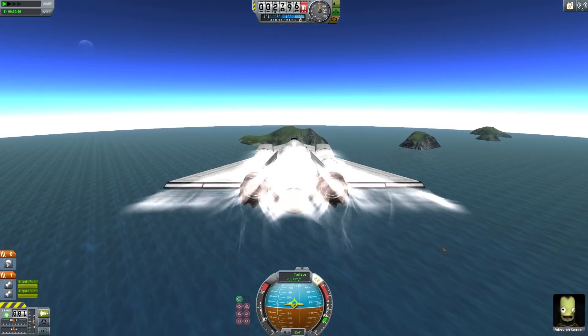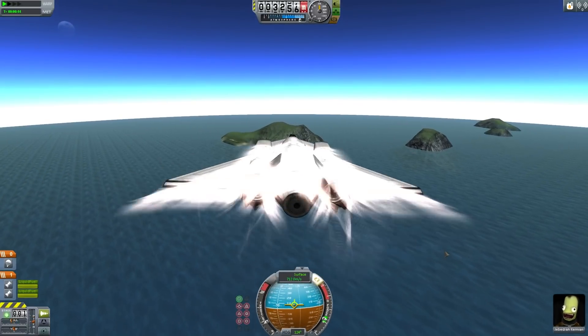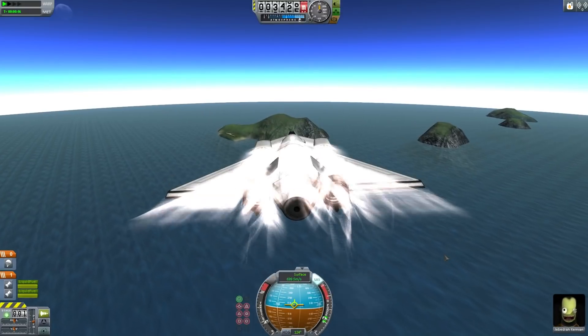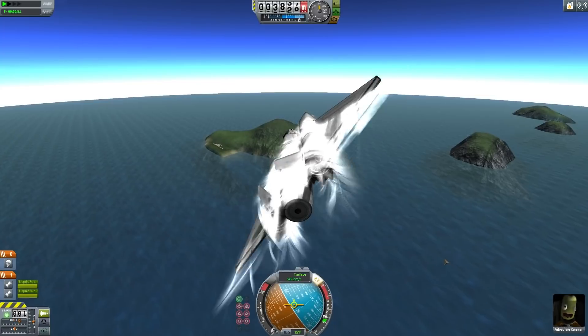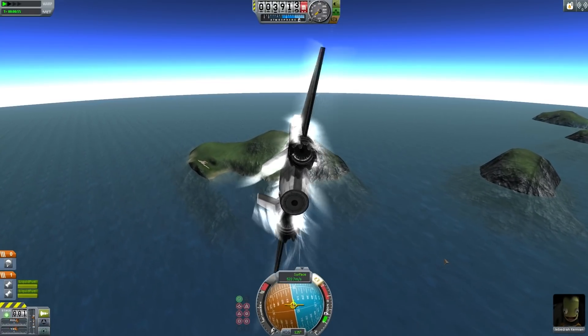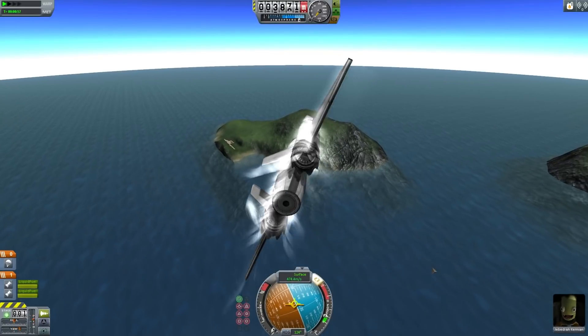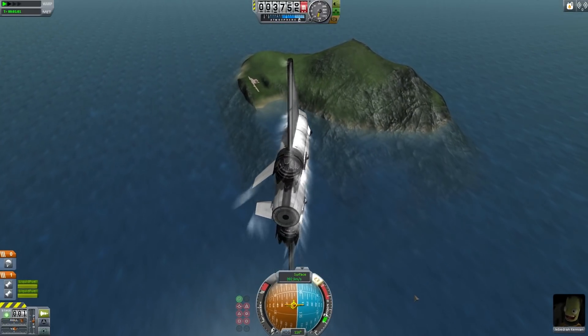Now we're getting up to our cruising speed. We're going to throttle the engines back to about 30 percent. The island is approaching very very quickly. If we went faster we would suffer from severe thermal problems. Cutting the engines completely now, bleeding off speed through turns.